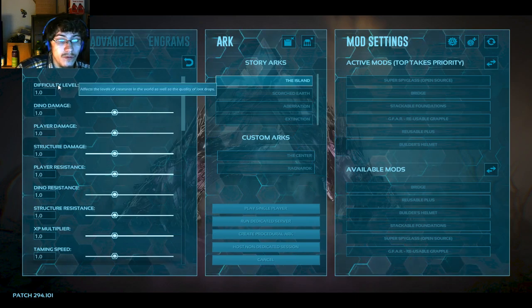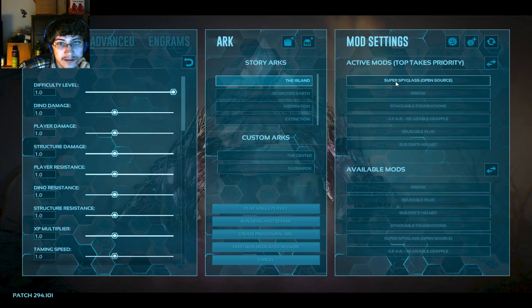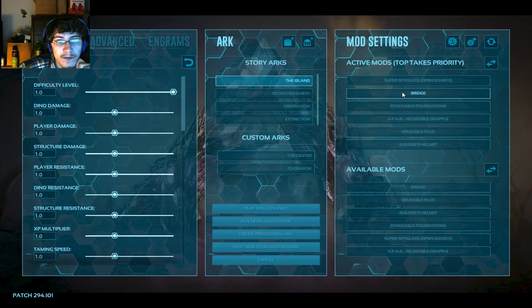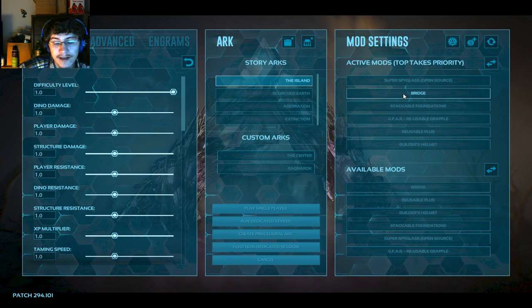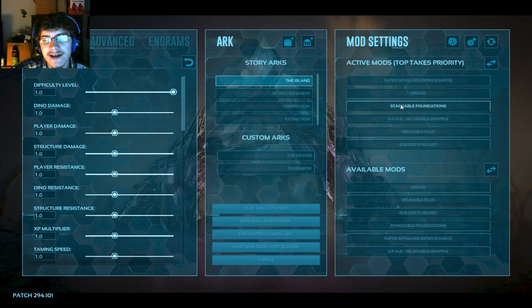I've got the difficulty level way up to maximum. I've got a couple of mods: the Super Spyglass basically lets me see the health and stats of a dinosaur so I know what I'm getting into. The Bridge mod lets me make bridges to cross smaller bodies of water without having to go through them. Stackable Foundations I don't use much but needed it a couple of times.